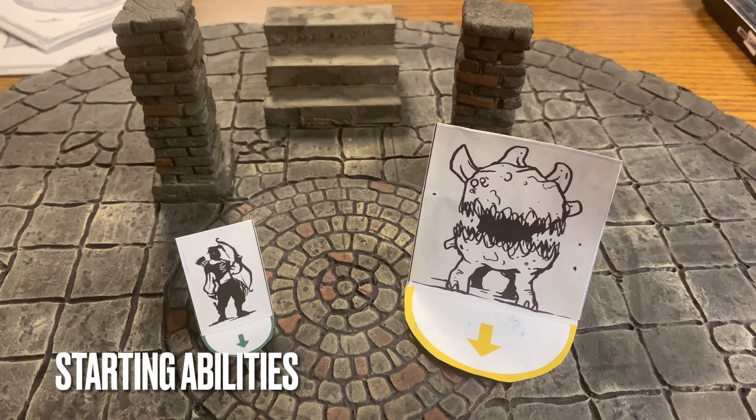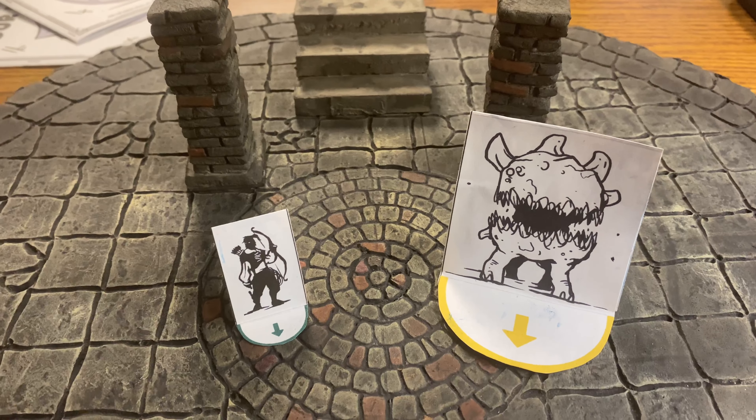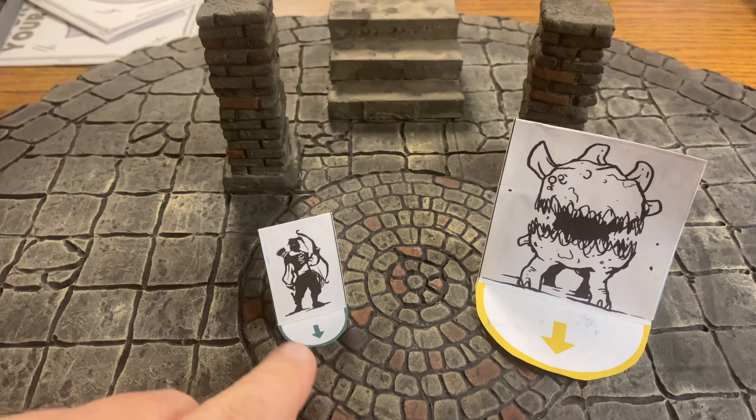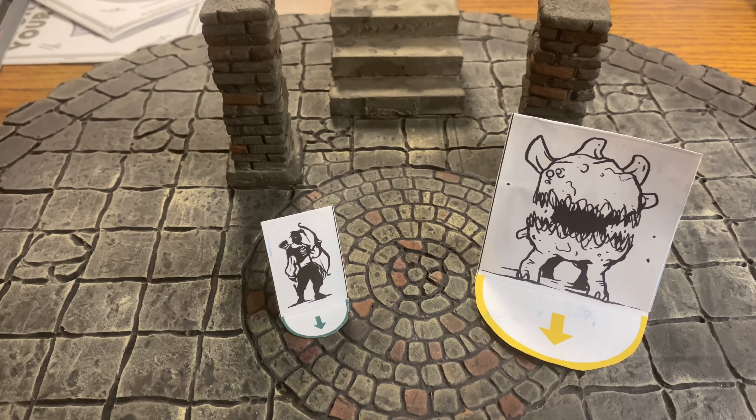For starting abilities, the first one is Focus Fire — attacking the same target multiple times in a row is easy. So we have our ranger attacking this agnar multiple times round after round. After the first attack, they're all going to be easy.